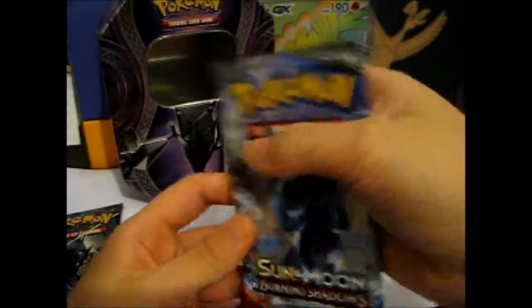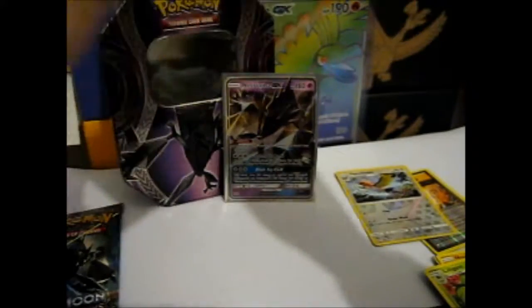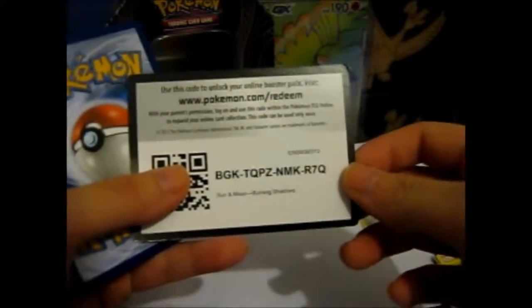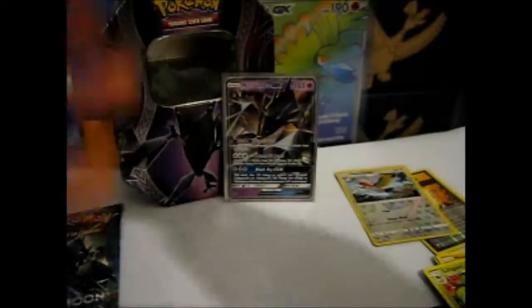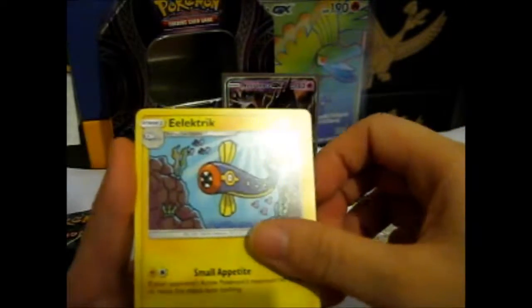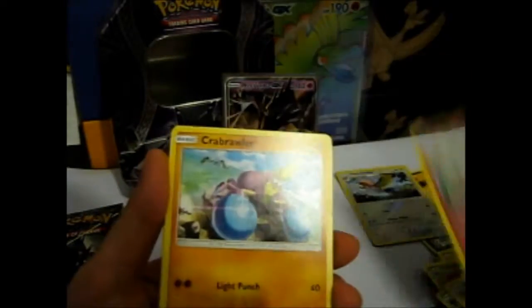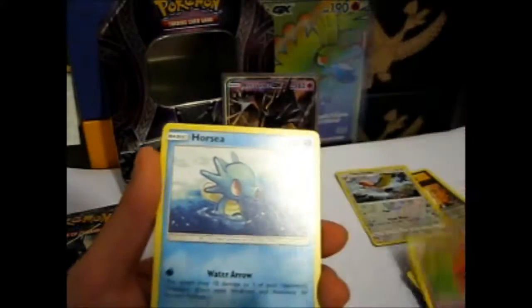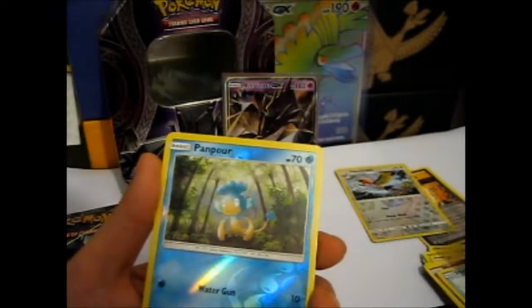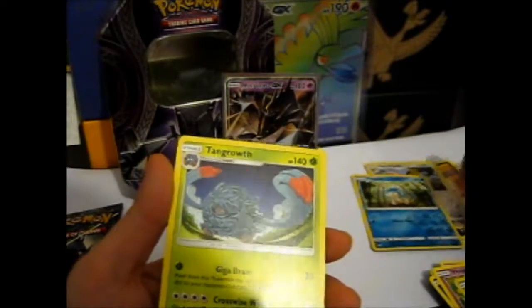Burning Shadows. Fairy Energy, Electric, Simisage, Noctowl, Ralts, Crabrawler, Sneasel, Garbodor, Corsola, and a reverse Pansear. And the rare is Zubat... Tangrowth. Yay. Not.